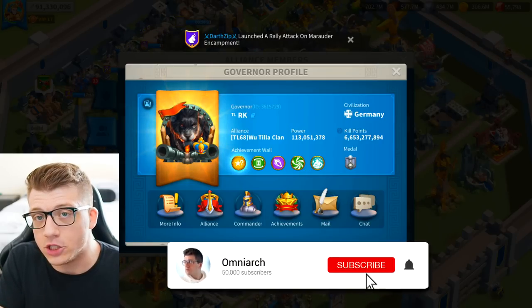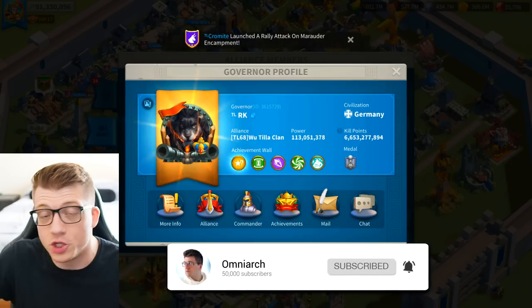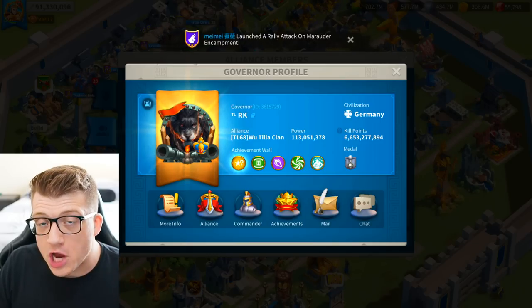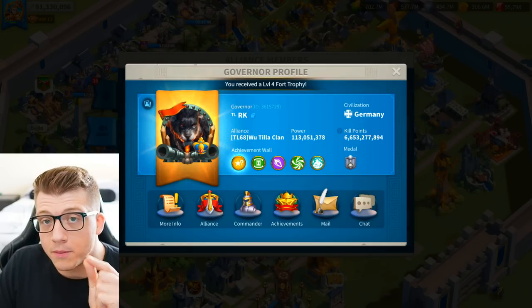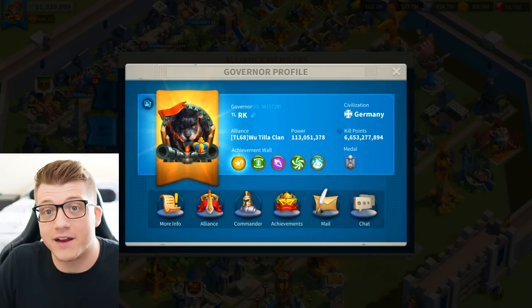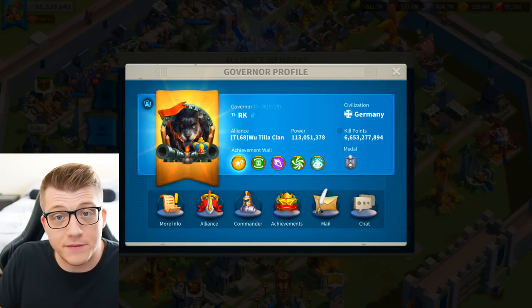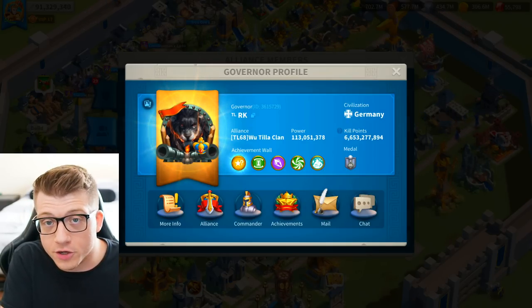Today we're going to take a look at not only every single thing contained in 400,000 action points worth of Marauder's chests, but also all of the gems and speed-ups that he obtained from the individual Marauder defeats as well, which is actually insane that he was able to save all these and keep track of them. Prior to Marauders, he actually used all of his one-minute and five-minute speed-ups, so we'll know exactly how many he got from defeating the Marauders themselves.